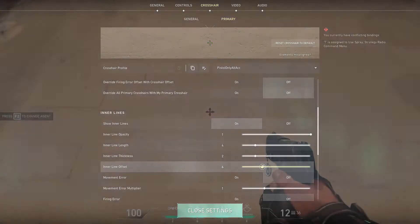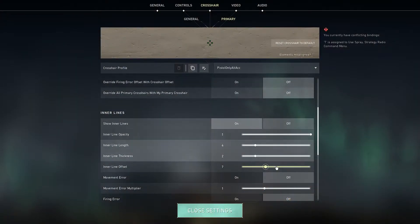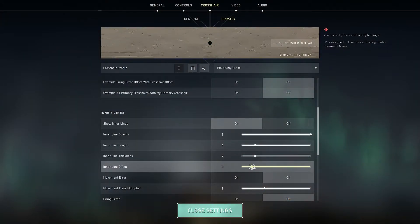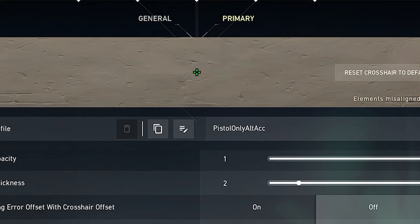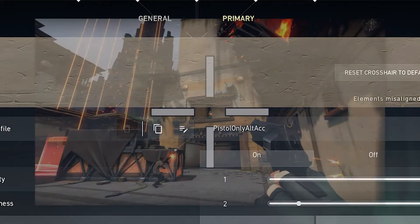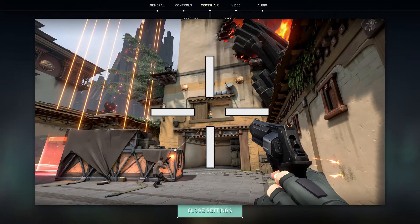First, we have the crosshair with the hole. I like 1-4-2-2, because you can just see it really clearly, but it's precise enough to see your enemy. I tried multiple different ones, but this is the perfect balance for me. Some people like it smaller, or with no outlines, or bigger — it all depends on what you like. The ones with no gap are good as well, but I think with the gap in the middle it's good, because you can see whether your crosshair is on an enemy or not. Some people find the hole in the middle weird or distracting, and it all depends on your personal preference.